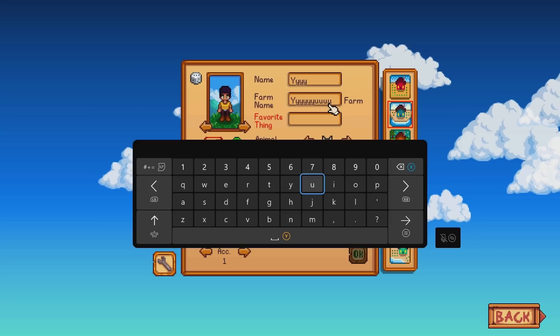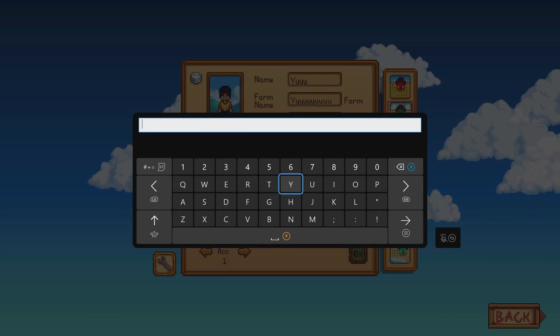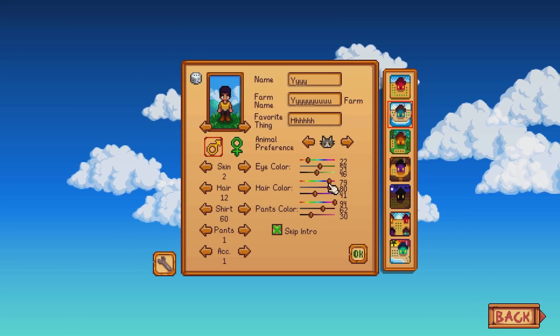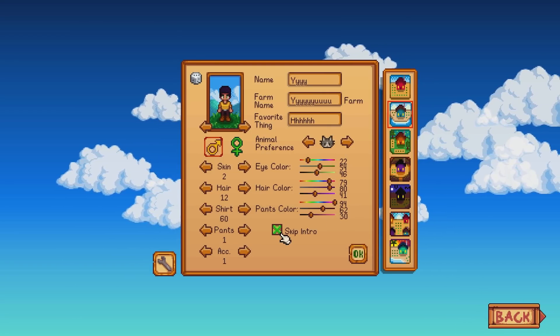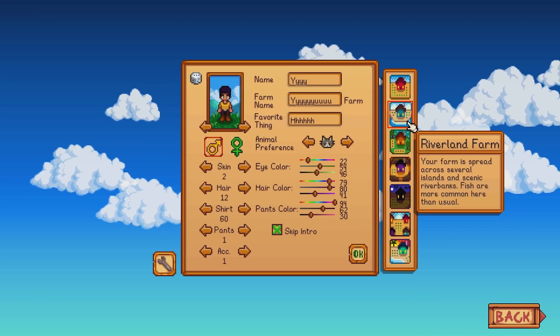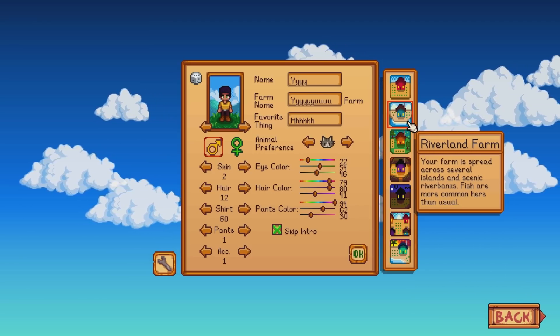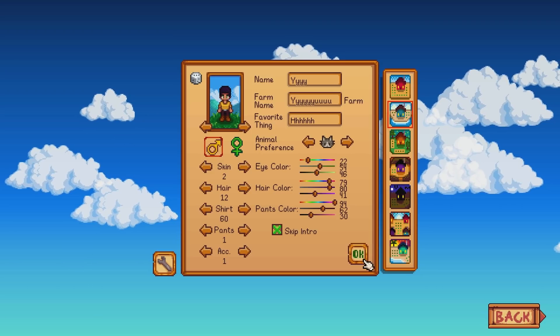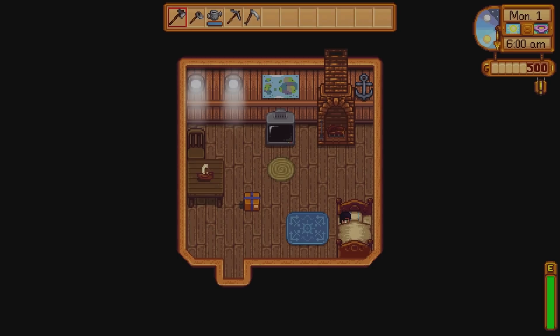You'll need to enter the farm name — again, just whatever you'd like — and then your favorite thing, you can enter any characters in that as well. You can choose to skip the intro if you want, just check that box. On the right side of the screen I chose the Riverland farm as the type of farm I wanted to use, and then you can click OK after that and it'll get started in the Riverland farm area.